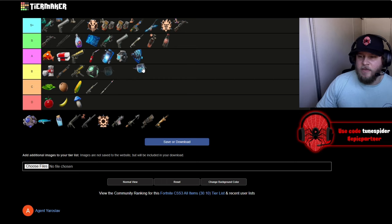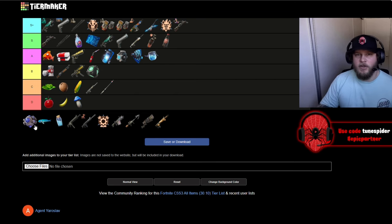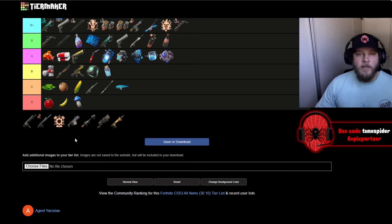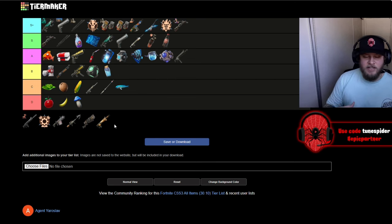Mushrooms are going D. 50 pots are going A — I absolutely love that we can walk while drinking shield now; it is the greatest thing ever. Shockwaves are usually great and I normally take them over most mobility items, but this season they feel underwhelming because of the cars, the nitro fists, and now the mythic guitar, so they're going A. The small fry fish are going in C. Minis are going in B. The tactical AR is going in A — I really like it, there's almost no recoil, though it doesn't hit hard enough.